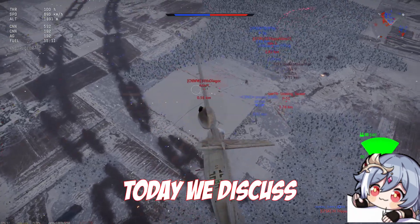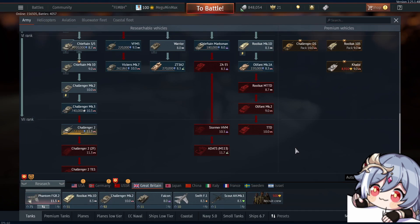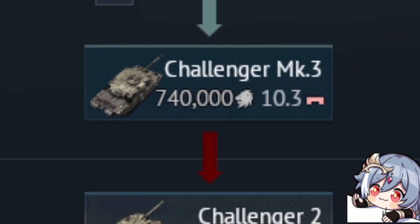Hi guys, it's me, i4one. Today we discuss silver lines — money, this not officially created currency that keeps me away from buying cool tanks. Grinding is a pain because every time I can afford the next tank, I already unlock the next one after it.